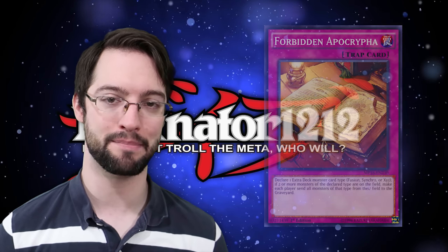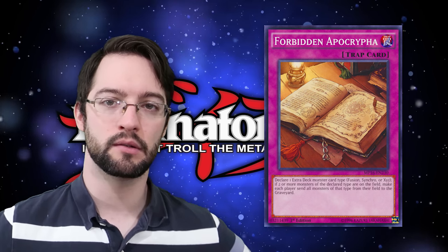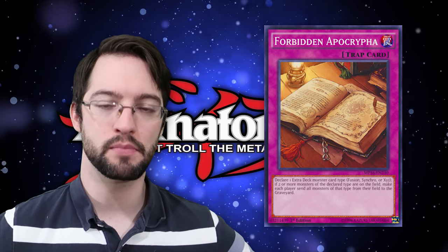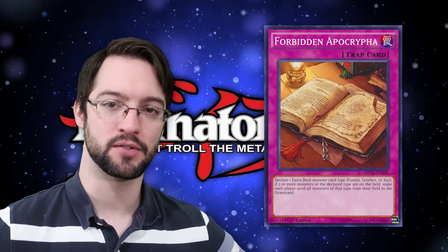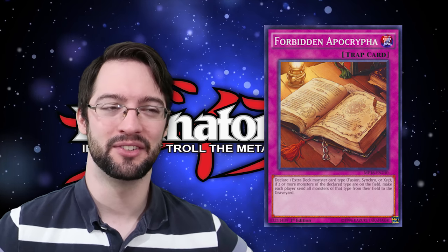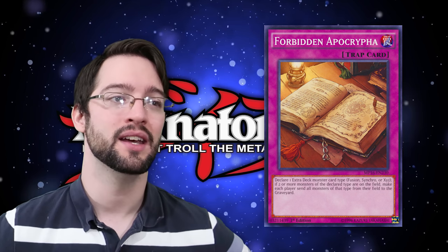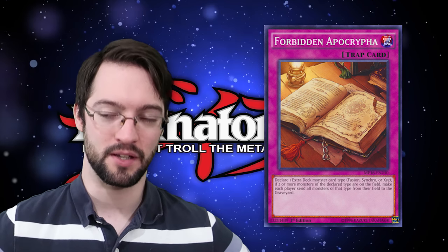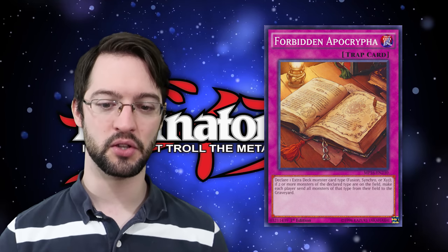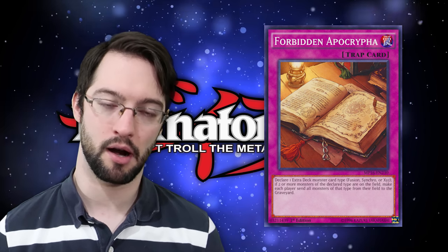Number two is Forbidden Apocrypha — a trap card: declare one monster type (Fusion, Synchro, or Xyz); if there are two or more of that type on the board, both players send that type to the graveyard. Compulse is probably a better card because it can bounce anything, as opposed to sending things to the graveyard with a specific activation requirement of two or more targets. Sending them to the graveyard isn't the best removal because if they have floating abilities, they're going to activate.